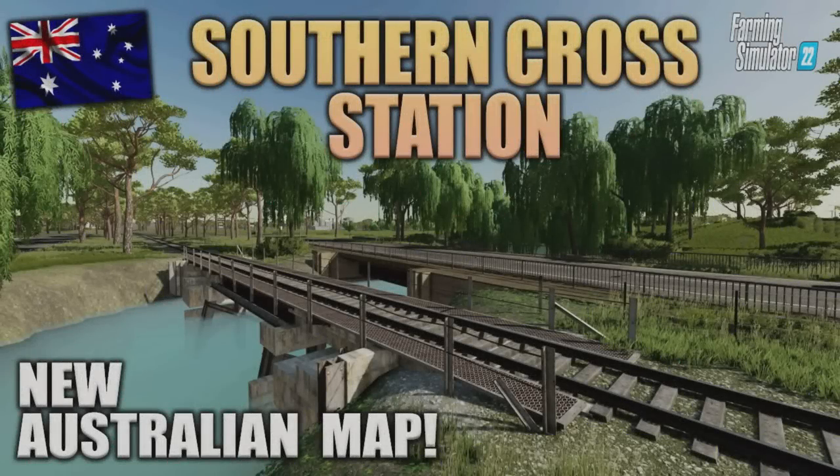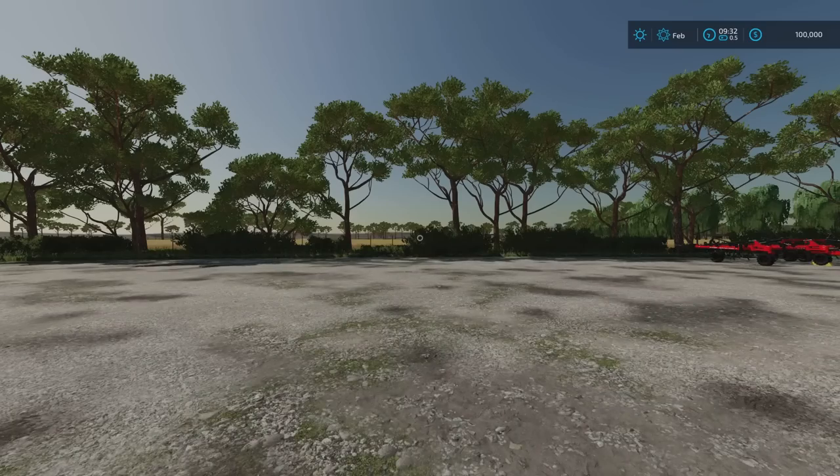Welcome to this look at a new mod map on Farming Simulator 22 with me, Mr. Seelie P. I'm here on Southern Cross Station, a new mod map out by Hox 23, 269.66 megabytes download. This is an Australian map, and I know a lot of people have been asking when we're going to get an Australian map.